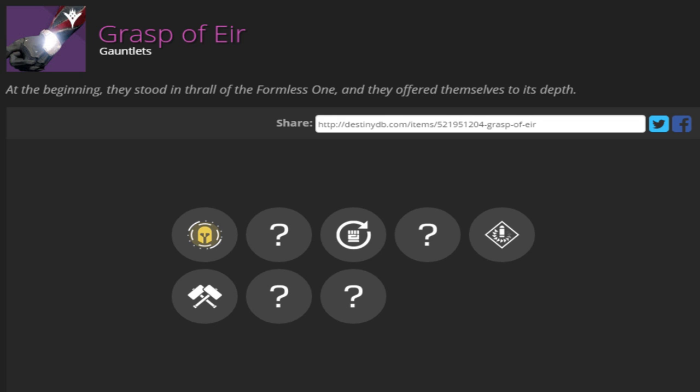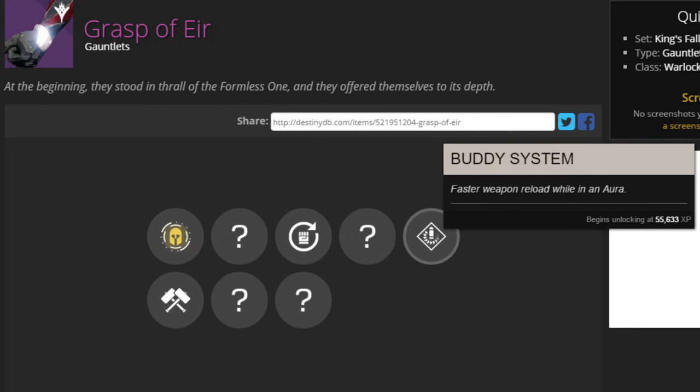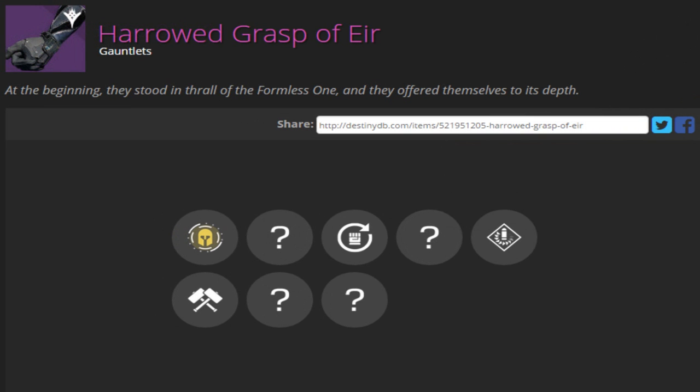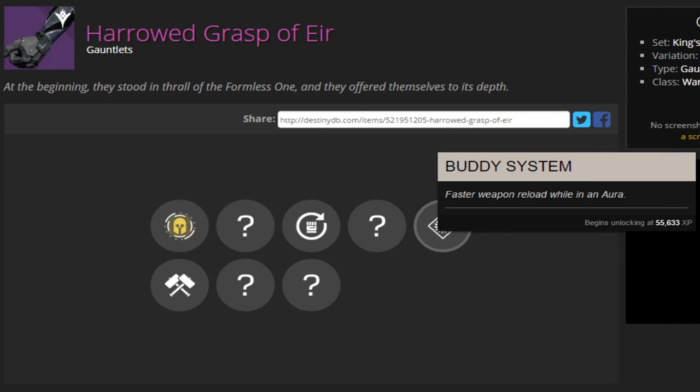Next are the gauntlets for the Warlock, called Grafts of Air. The description reads: 'At the beginning they stood in thrall of the Formless One, and they offered themselves to its death.' The known perks are Glutton — receive bonus melee energy for each enemy standing nearby when you get a kill — and Buddy System, which gives faster weapon reload while in an Aurora. Here is the Harrowed version, which has the same perks.